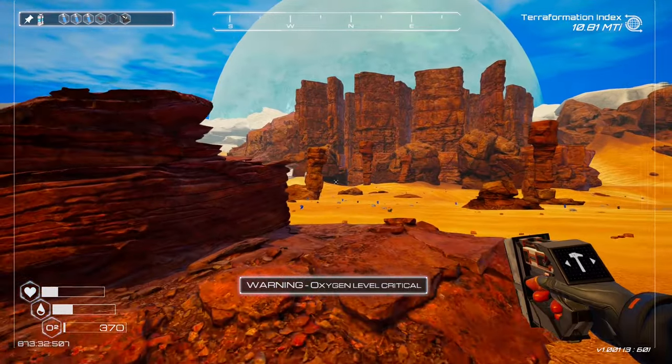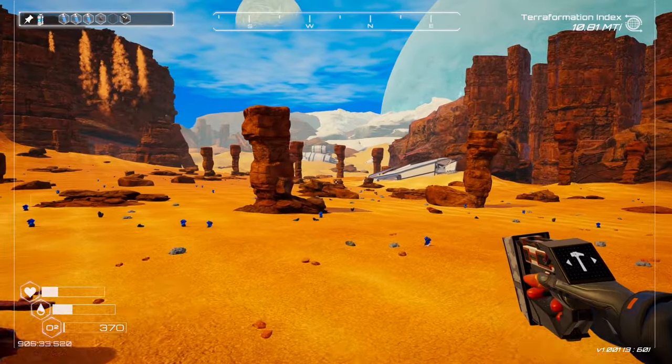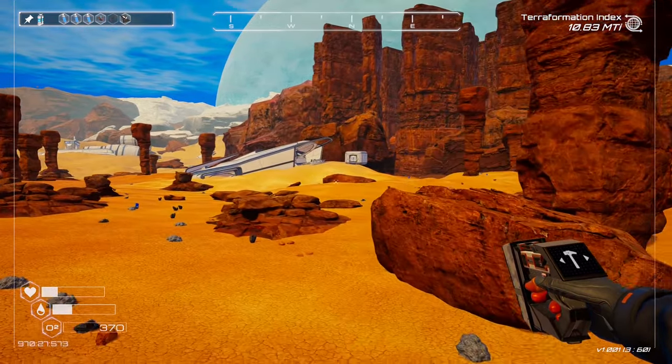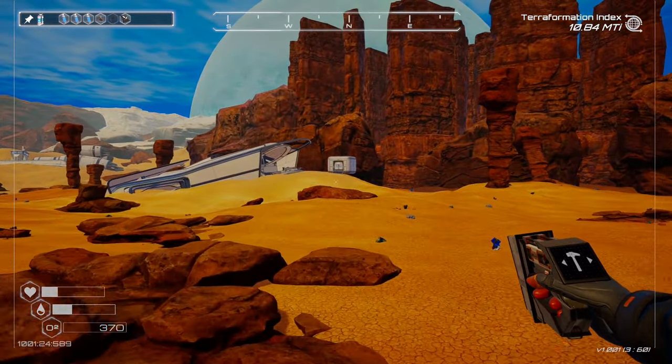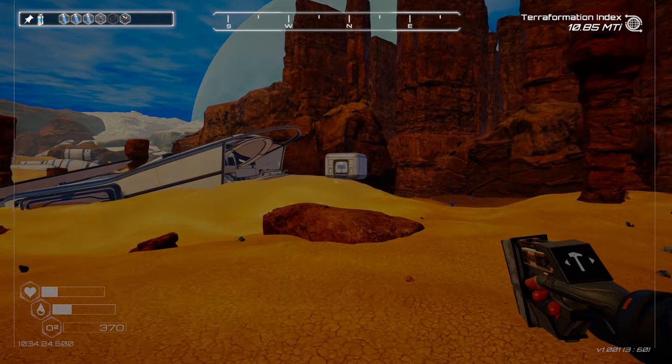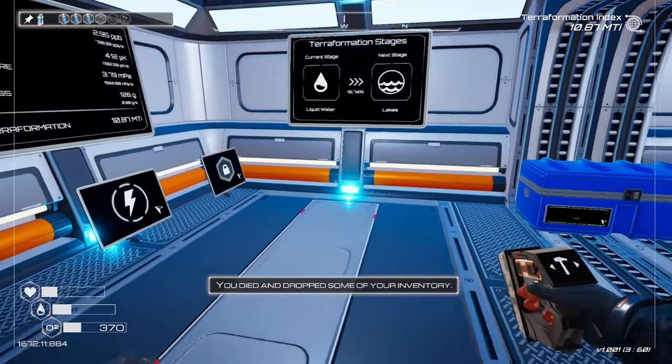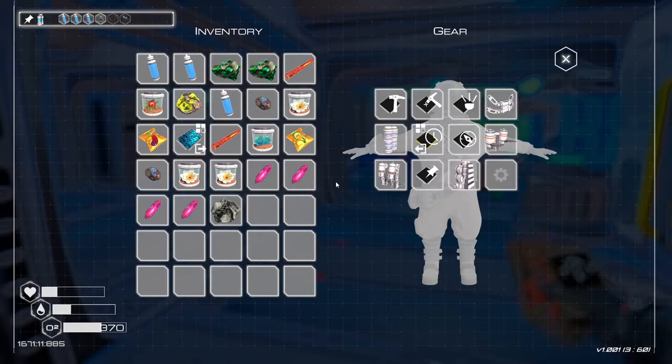Come on, go go go go! I'm not sure which oxygen station is closer but let's go for that one. I don't think I'm going to make it — I totally forgot about the oxygen. No, I'm not going to make it — go go go go go, just keep flying in a straight line!